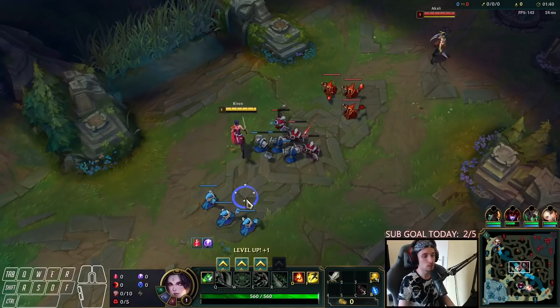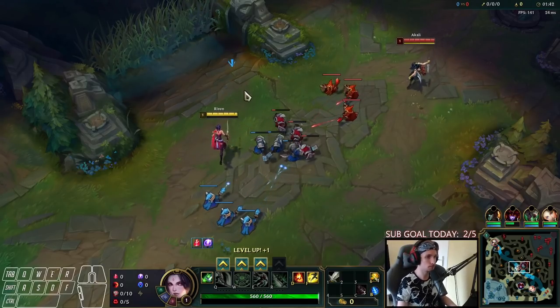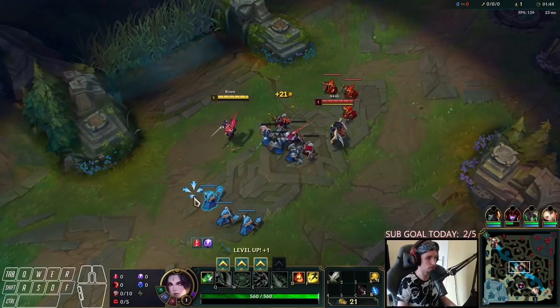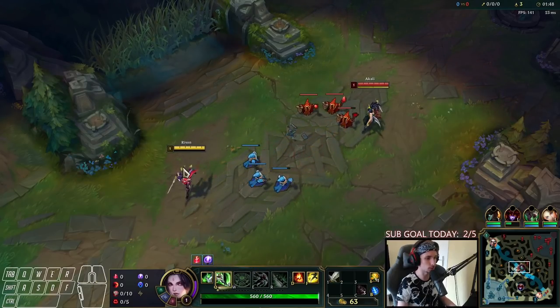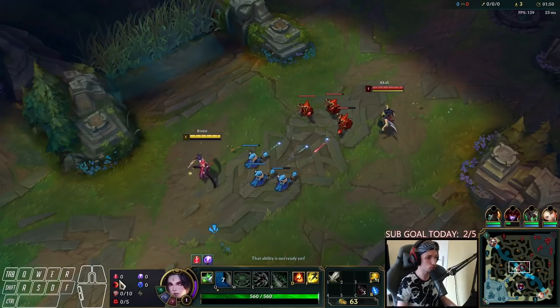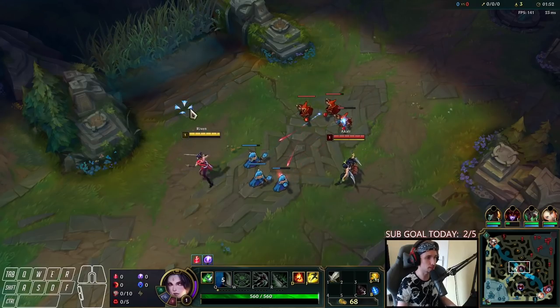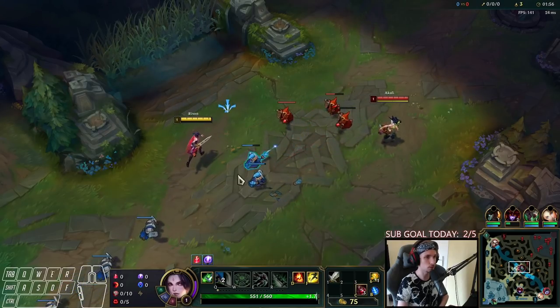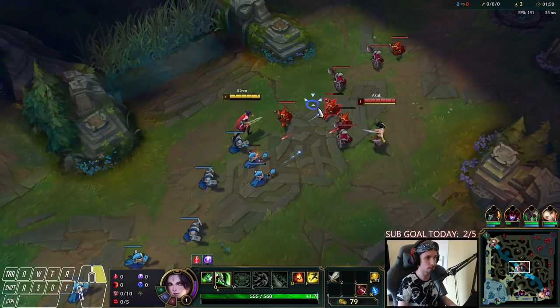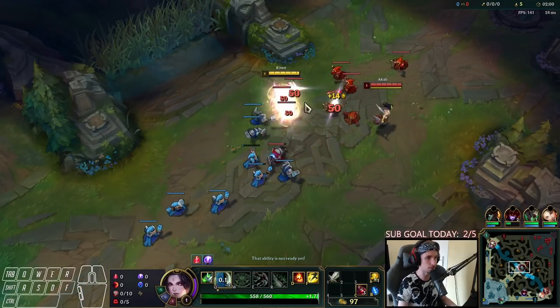One thing I would like to mention: Conqueror is pretty strong and chances are likely you're going to be playing Conqueror on Riven mid lane anyways, regardless of the match. But the Electrocute page on Riven mid lane is actually very outstanding as well, because if you make it to a certain point, you can actually delete AP carries and champions like Akali quite easily with it. I'll show you how that works.